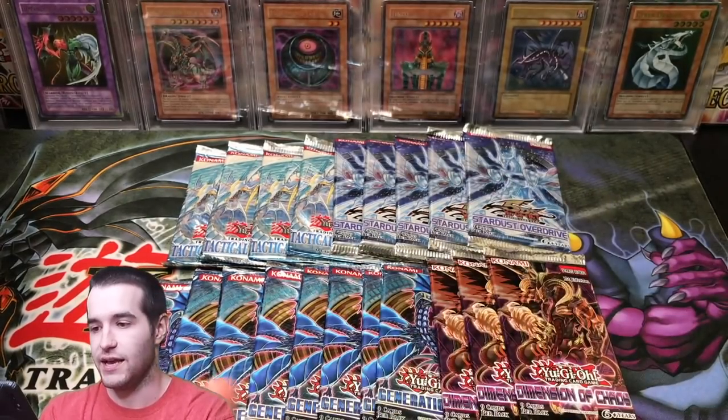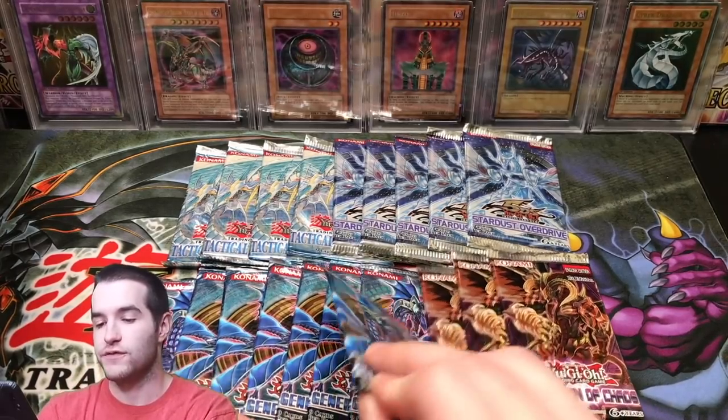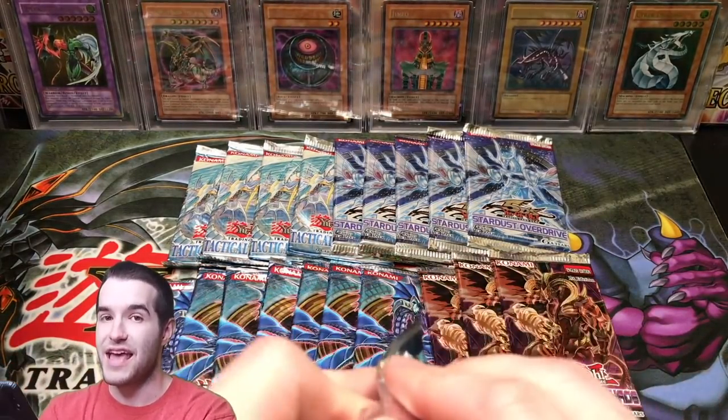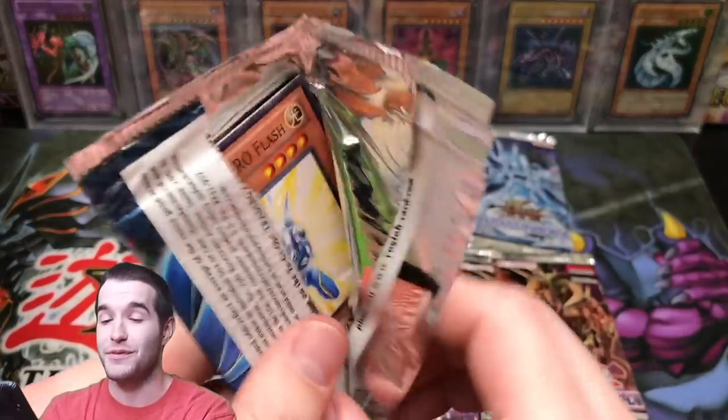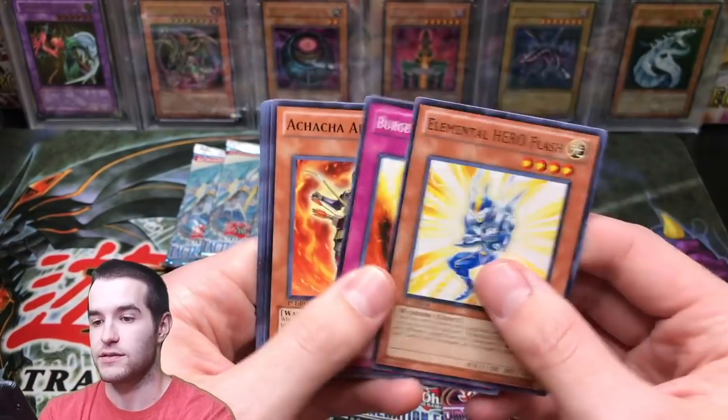DD Necro Slime — nice common, always a good start. Generation Force, here we go. We have pulled something epic out of every pack except Dimension of Chaos, which is unusual because we always pull something epic out of there. So really it's up to Dimension of Chaos to help us out here.